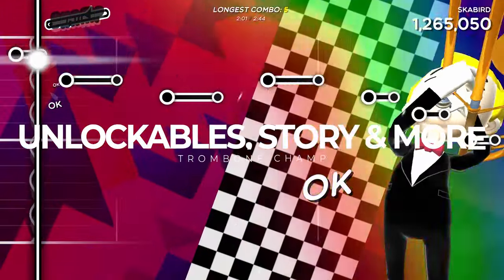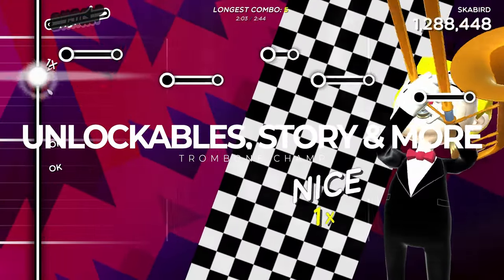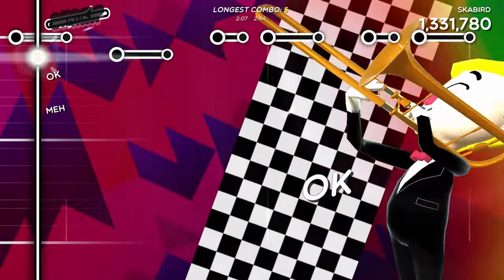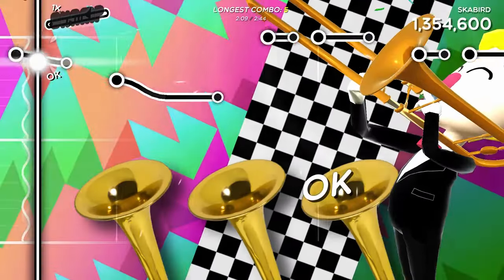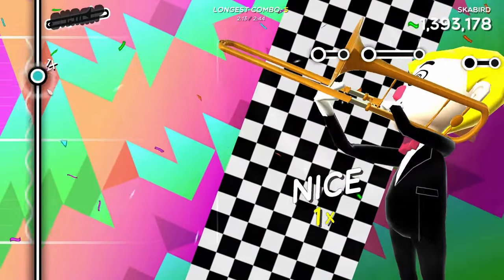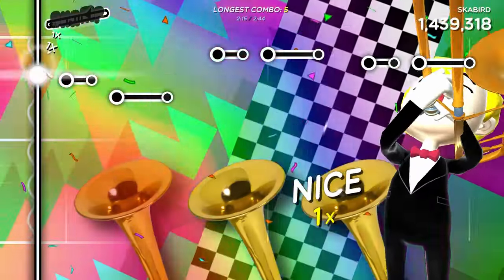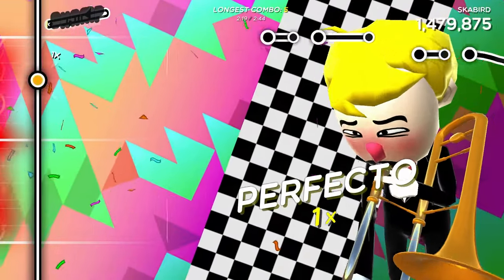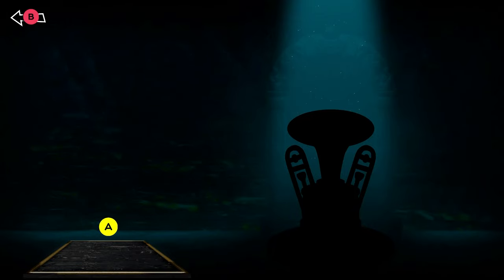Trombone Champ might just have some of the most unique unlockables available, at least in terms of how you acquire them. As you play through and complete songs, you amass in-game currency, which can be used to purchase collectible cards. These can be converted into rewards via a bathroom-themed turd conversion process I did not expect, or you can donate them to a baboon that will reward you with new items.